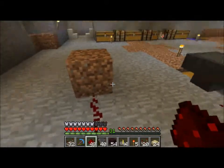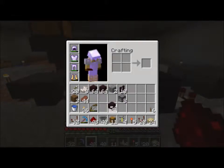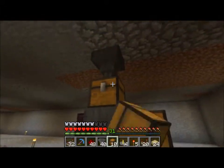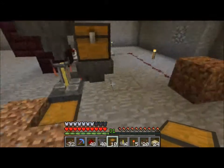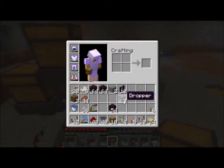This is the gist of what's going on — this is going to lead to the on and off switch, which will lead right there. I forgot a chest — place a chest right here. This is going to be the water bottle chest, just for storage, and this is for the actual potions in the end.